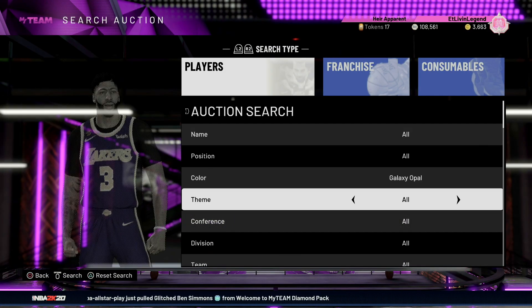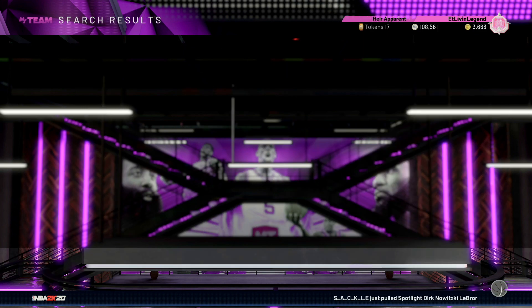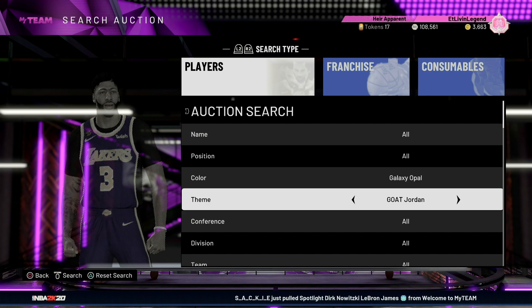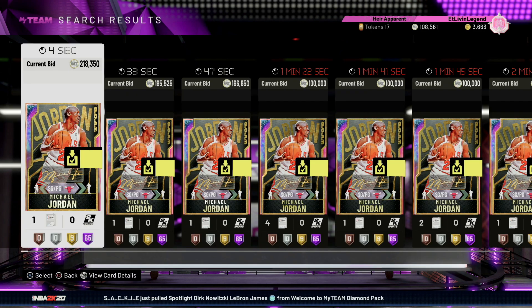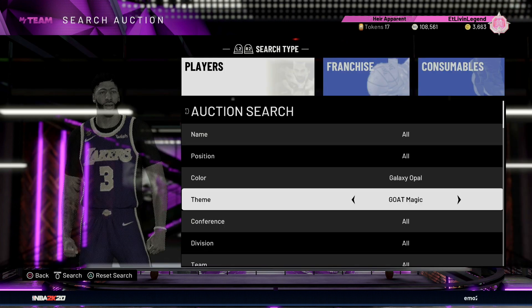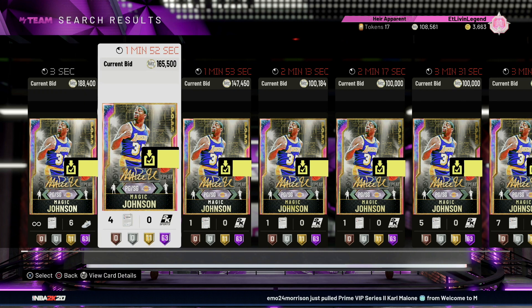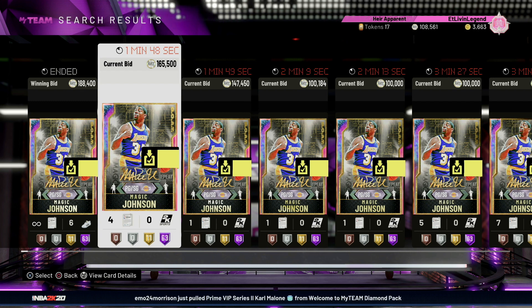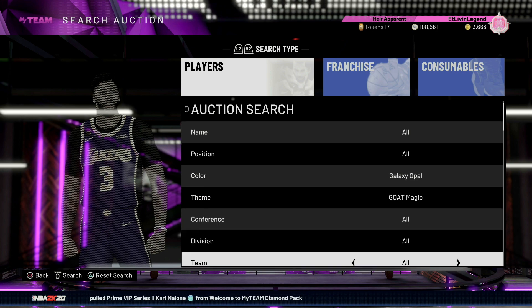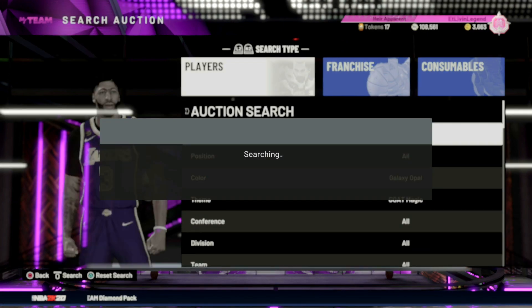Now we're gonna go into some filters that are really lit right now. For the gold cards, the only card you really want to go after is this GOAT Jordan — he's around 200k, 195k, still hovering in that low-200s range. Anytime you got a card in the low-200s or mid-100s range you can snipe him. Like this gold Magic, he's going for 188 with a contract, 165 without. This galaxy opal gold Magic is a perfect card to snipe. All I did was set minimum buyout to 800 and kept refreshing.